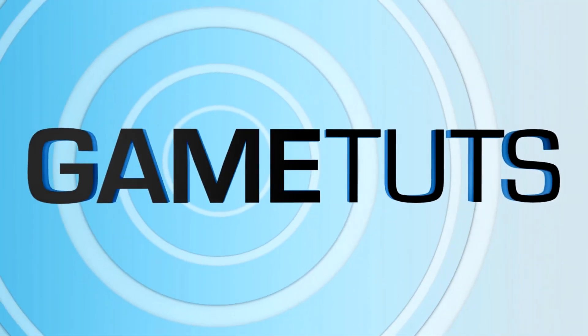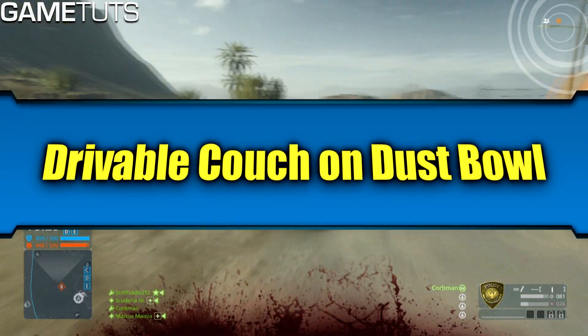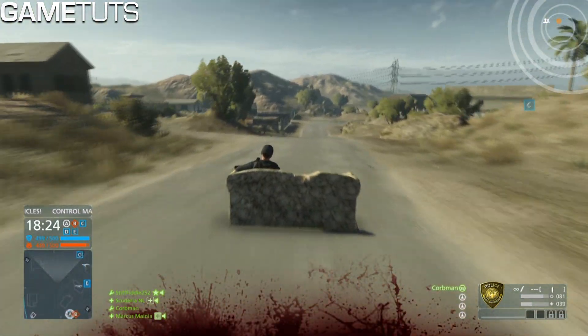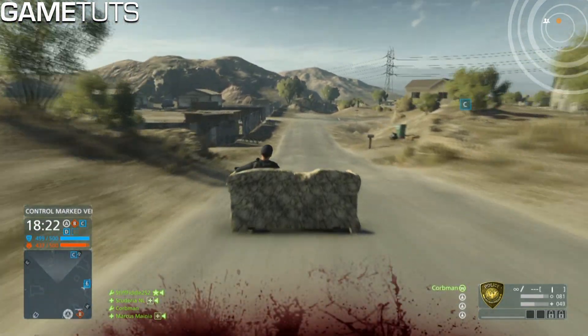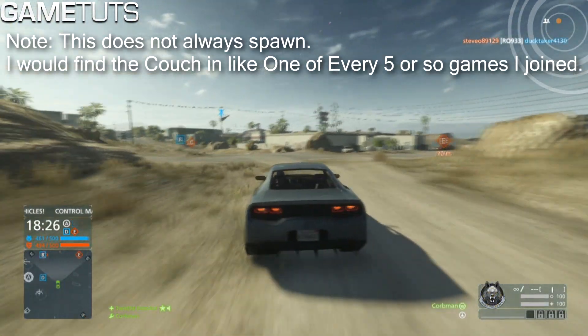Don't worry guys, your eyes did not deceive you. You can actually drive a couch on the map of Dust Bowl in Battlefield Hardline. This is probably one of my favorite glitches ever — you can drive a couch in competitive multiplayer, like you can kill people with it. It's pretty much just as fast as a motorcycle.